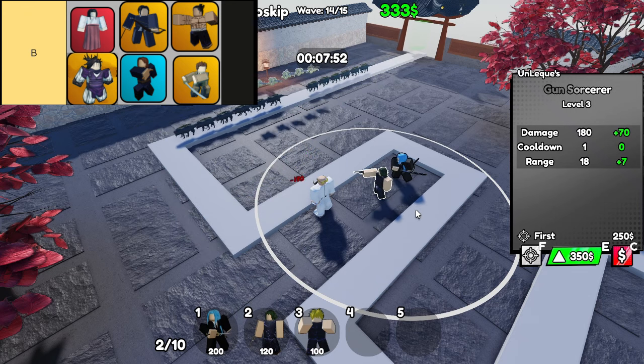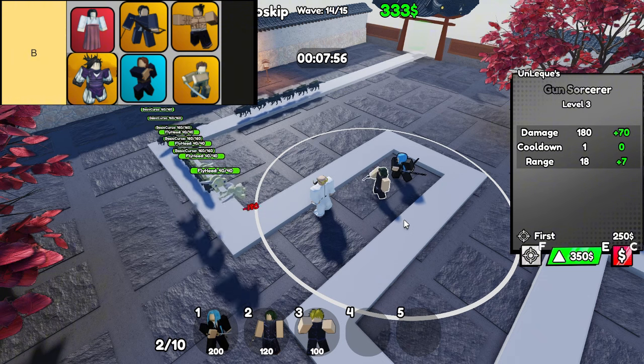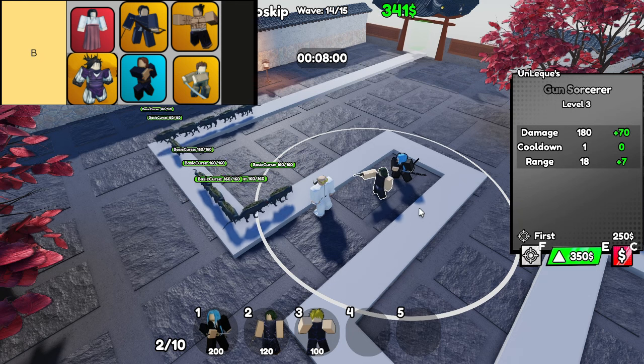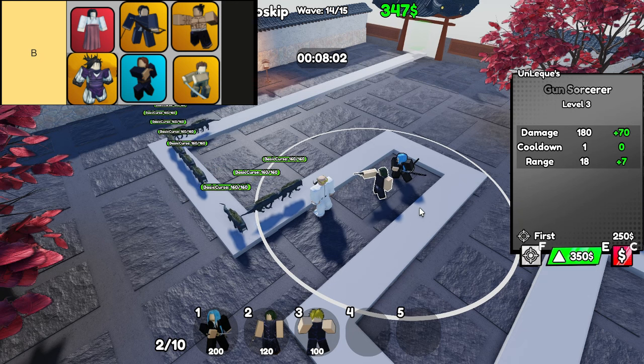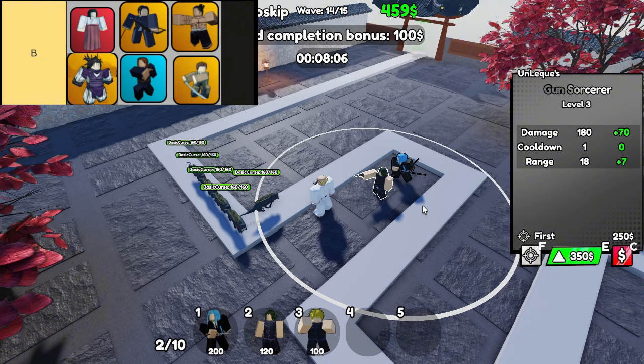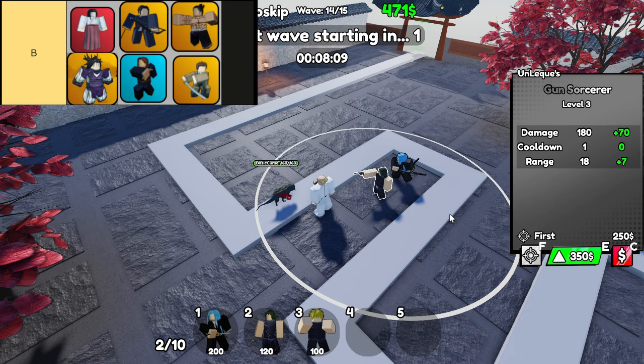Moving on, we have Choso, who's all about the range game. This sorcerer delivers continuous damage, making them perfect for wearing down tougher enemies over time. With their excellent range, they can handle the heat without breaking a sweat. Pairing Choso with some high-damage units can create a solid 1-2 punch that keeps enemies at bay while steadily chipping away at their health.